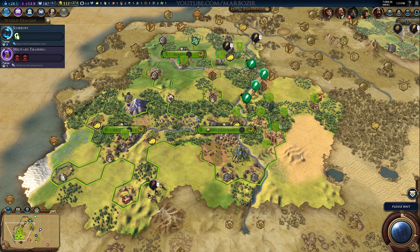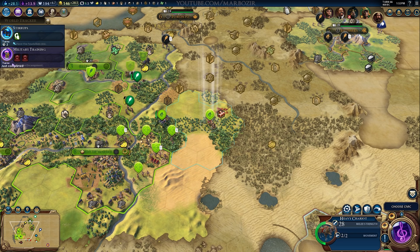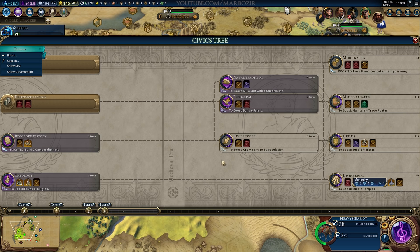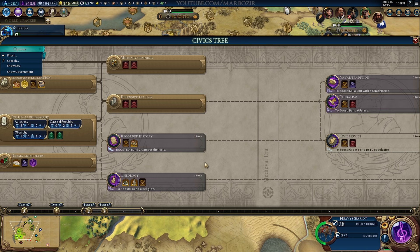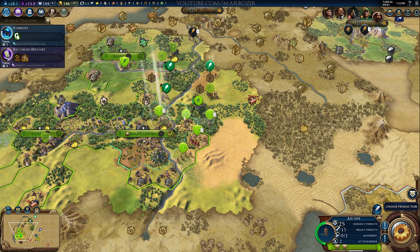I saw some comments about playing tall versus playing wide in Civ 6. One thing I didn't mention yet is that there is actually a penalty supposed to prevent various forms of ICS strategies — Infinite City Sprawl. The production cost of a settler goes up each time you recruit one, and it goes up quite significantly. On quick speed my first settler cost 67 hammers and my fourth would cost 134 — so the cost doubled. That's a significant increase and is one of the things supposed to prevent extreme ICS.